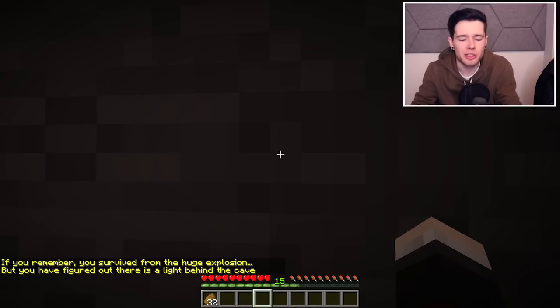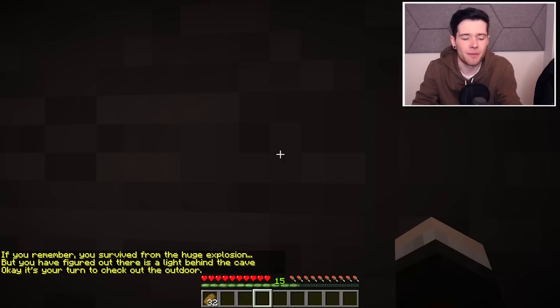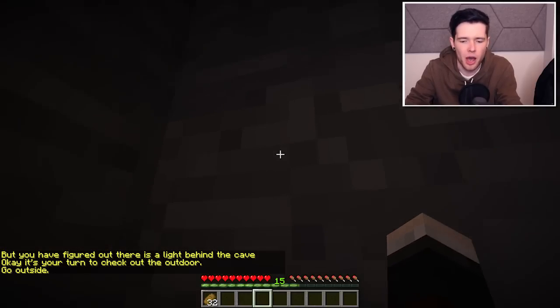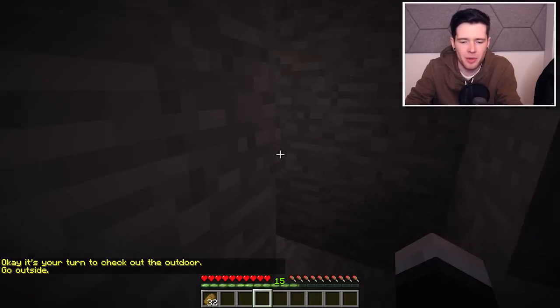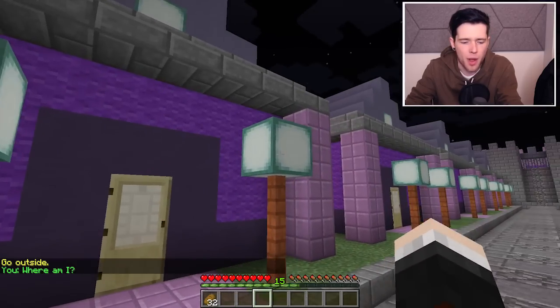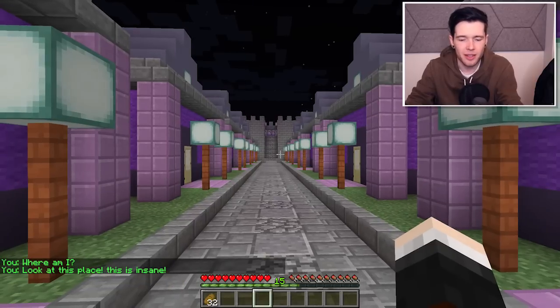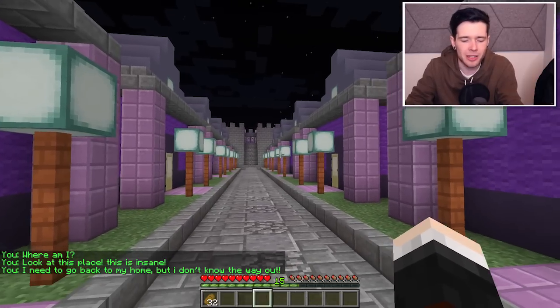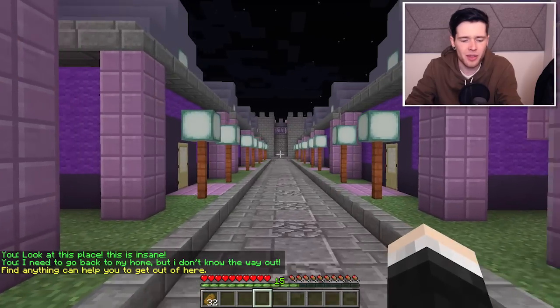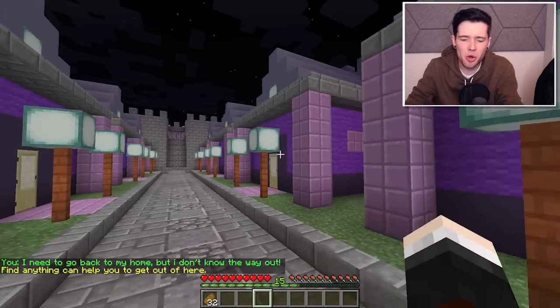You survived from the huge explosion, but you have figured out there is a light behind the cave. It's your turn to check out the outdoors. Go outside. I can't even see. There we go. So as I remember... Where am I? Look at this place. This is insane. I need to go back to my home, but I don't know the way out. Find anything that can help you to get out of here. This is awesome.